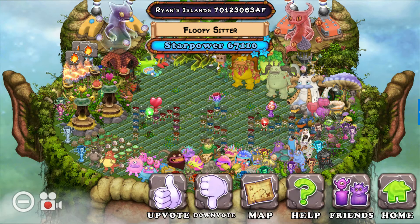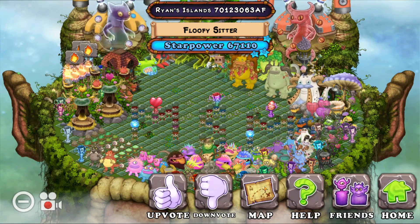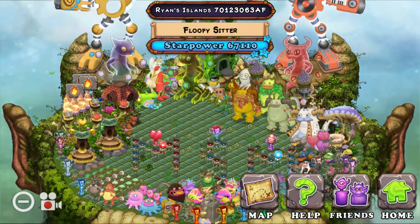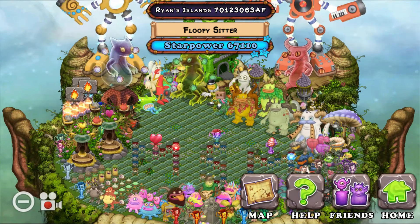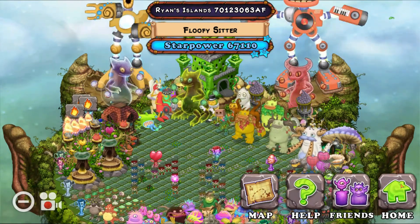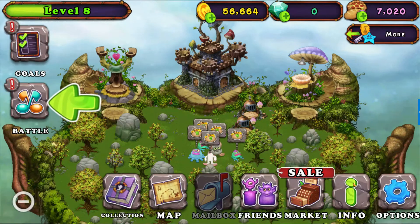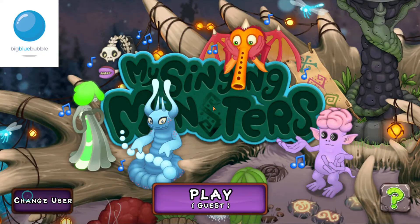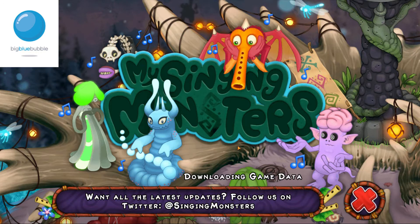You're gonna see my island — you're gonna see Upvote, Downvote, Map, Help, Friends, Home. Select the first button that says Upvote and light one of my torches. It doesn't have to be on plant island — light one of my torches on any of my islands that need lit. I'll leave those torches for you guys to light, and that's all you have to do for me to accept your invitation on my tribal island.